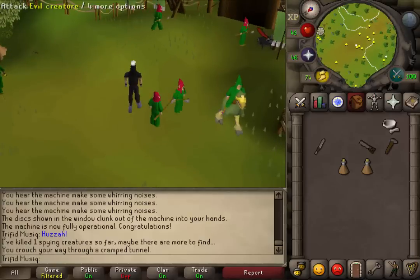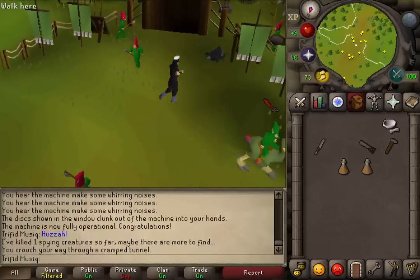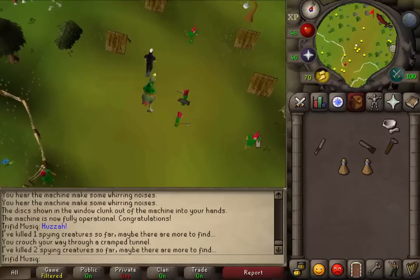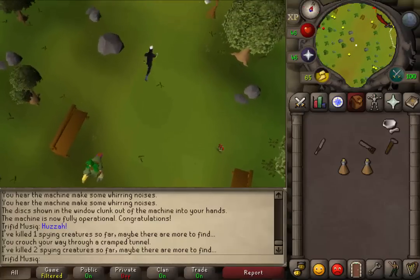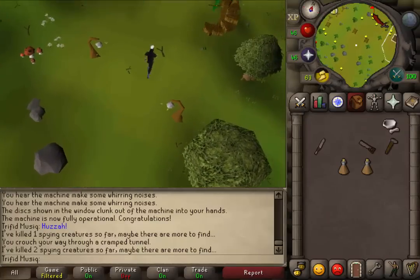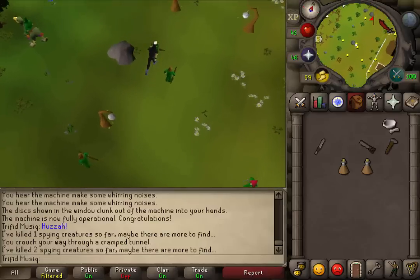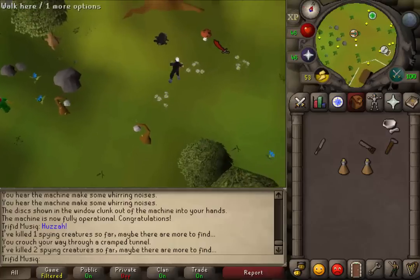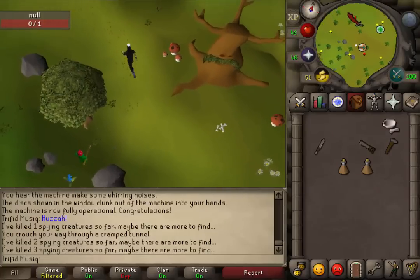When you've arrived at the gate, somewhere near the main gate you should find another evil creature. Kill it. Next, let's go north to the spirit tree. Somewhere near that spirit tree we should also find an evil creature. Keep going north until you see a transportation sign. Kill that evil creature next to it.